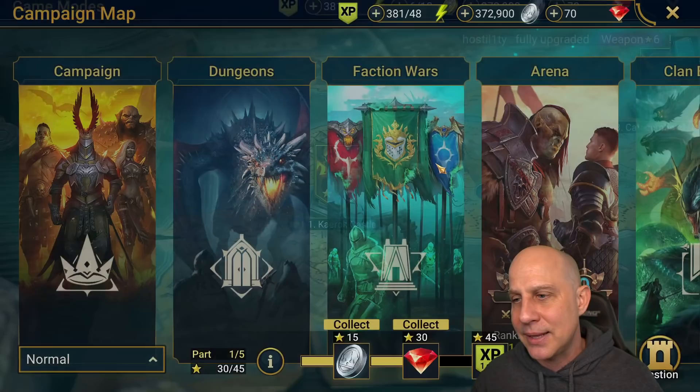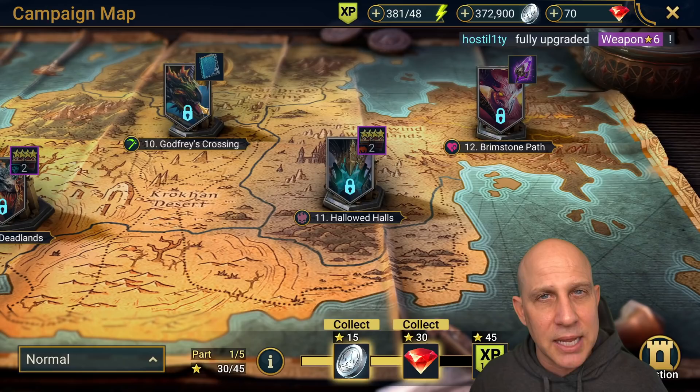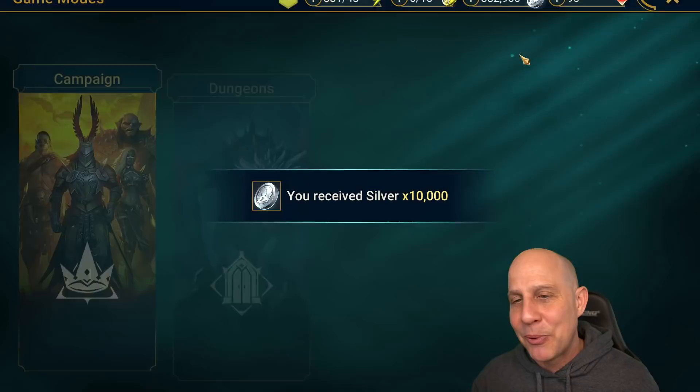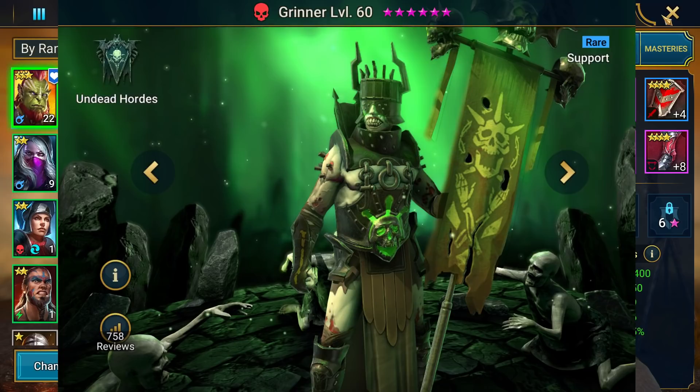We're going to level 30, taking our Gaelic all the way up to 60, ignoring everybody else. We're gonna have some hurdles when we go through campaign. This dragon here at Godfrey's Crossing is a beast — that dragon can heal himself based off the damage we do. When I have Kale it's much easier to get up poisons and beat that dragon. We're just gonna have to overpower it and bring in some support.